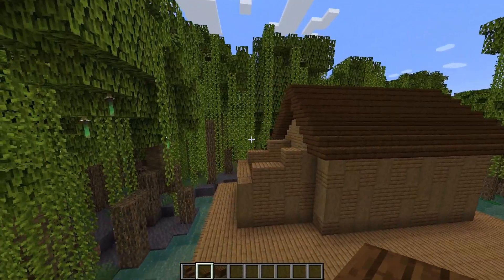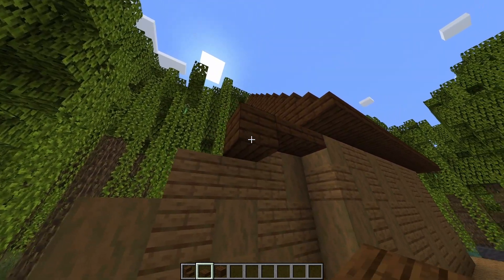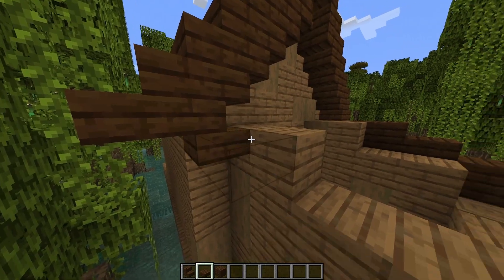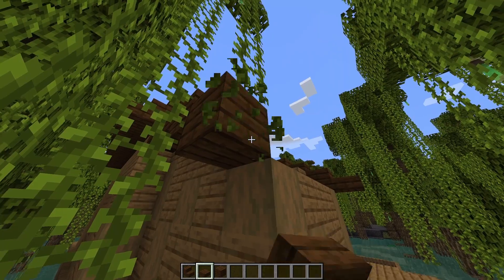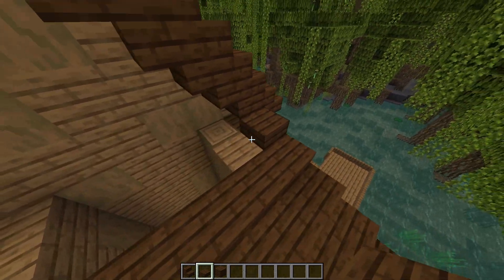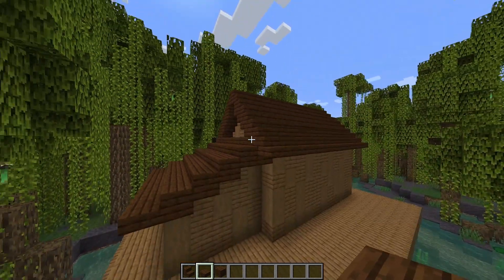For the roof on the smaller section, take dark oak slabs and come out by three slabs on the top half of these blocks, then down by one and out by one, continuing down and out in steps. Do the same on the other side and simply join those up. Where the sections meet, add another slab and join that up along the middle, then one higher again to fill in that little section of roof.